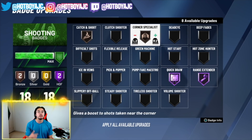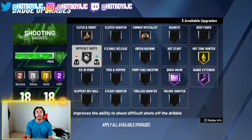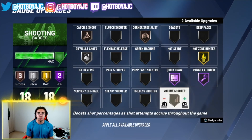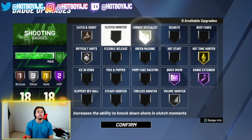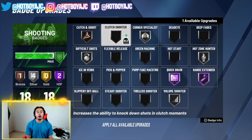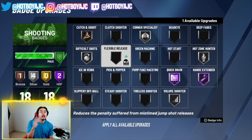The priority order is: Quick Draw first, Range Extender, then Catch and Shoot, then Corner Specialist. After that, Hot Zone Hunter — max that out if you can. Also Difficult Shots, because this jump shot is really good coming off a dribble or pull-up. If you like fadeaways, Difficult Shots will work for you too. For guards, the next badge would be Volume Shooter. When it comes to badges like Green Machine, Tireless Shooter, Steady Shooter, and Flexible Release — you really don't need them.